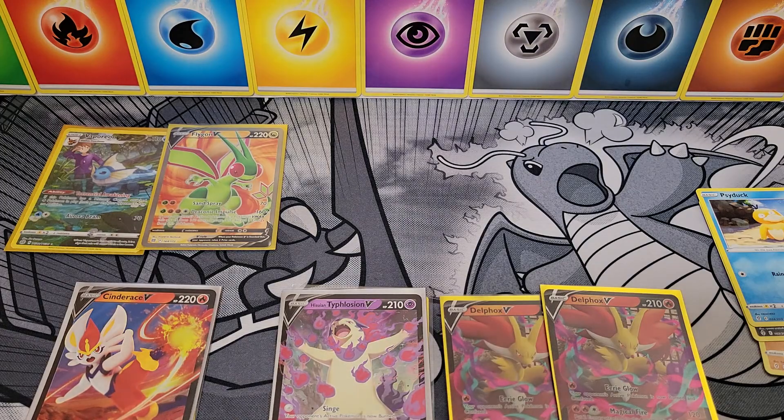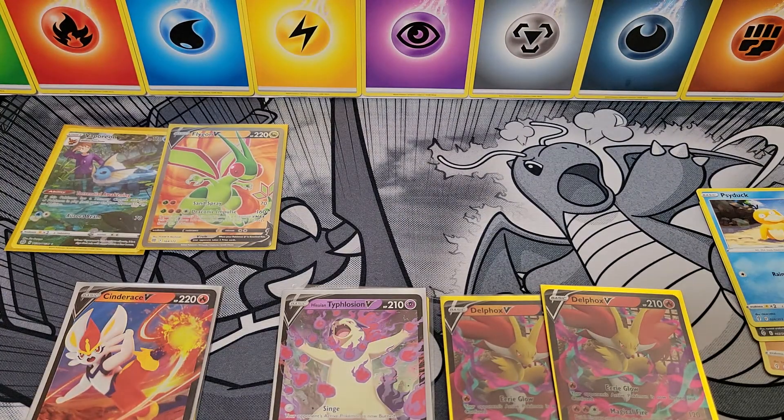So that is the VMAX Dragon set from Target — you can only get them at Target. I think they ran $59.99 — $60 box. Didn't get the best of pulls. Brilliant Stars saved the day with the Vaporeon and that Flygon Full Art. Hey, we'll take it. Hope you guys are enjoying your weekend, and thank you for joining us for another episode of Bacon and Poké Dad. We'll catch you guys next time. Party on!